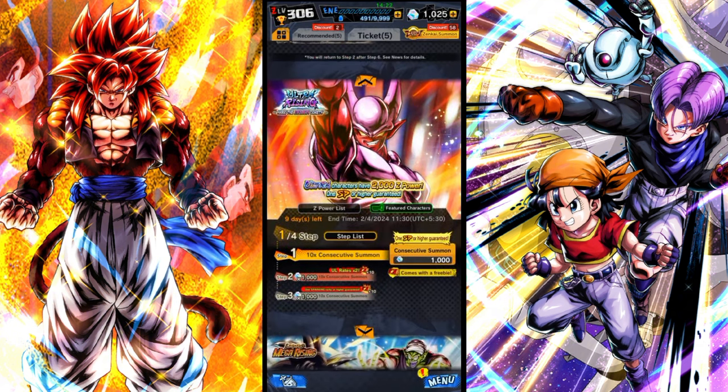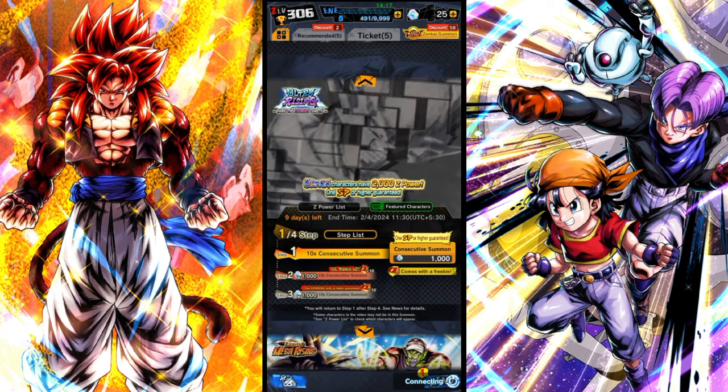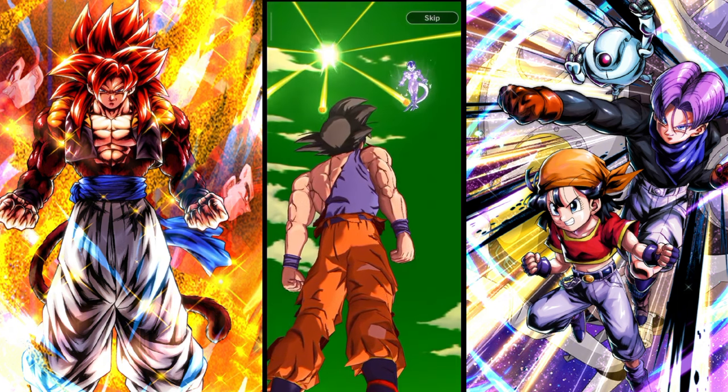So let's do the summon on Ultra Jiren. I know I'm not gonna get him — good old green sky.